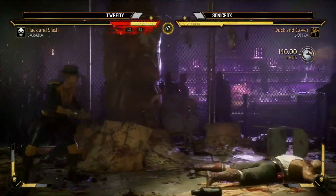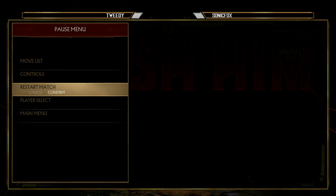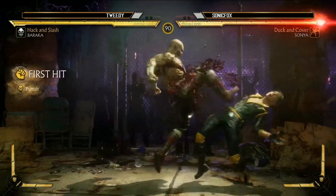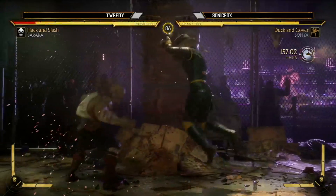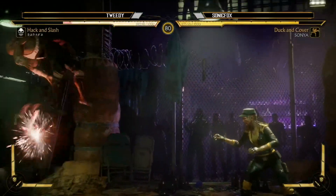The fatal blow is ready. Sonic Fox mentioned that the fatal blow doesn't have armor — well, it's that the armor doesn't start up immediately. You have to wait a little bit. But the attacks that lead into a fatal blow are very very fast and very very strong. That anti-air juggle from across the screen did all that damage — that is crazy.